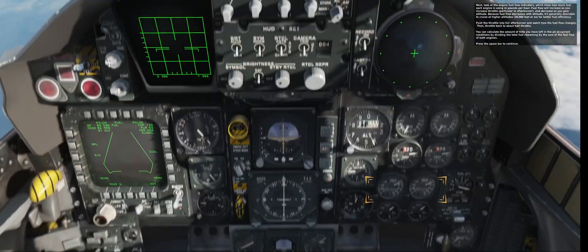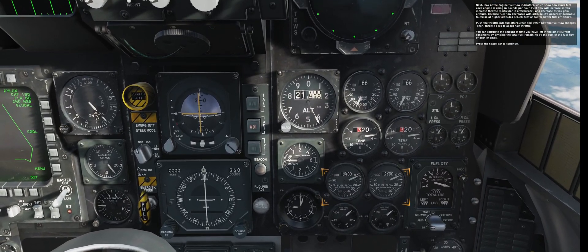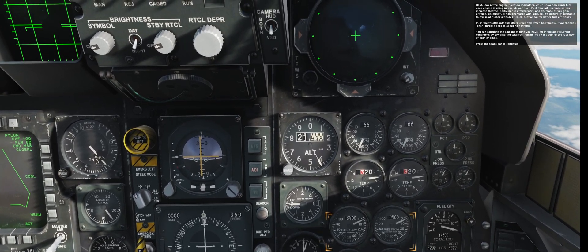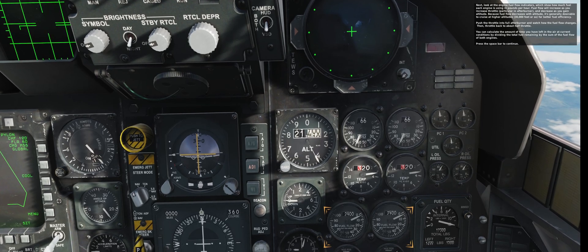Look at the engine fuel flow indicators, which show how much fuel each engine is using in pounds per hour. Fuel flow will increase as you increase throttle, particularly in afterburner, and decrease as you gain altitude. Because fuel flow decreases with altitude, it's generally desirable to cruise at higher altitudes—30,000 feet or so—for better fuel efficiency.